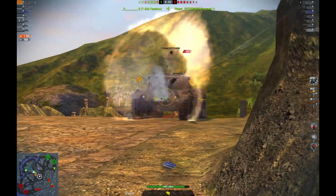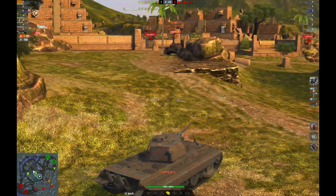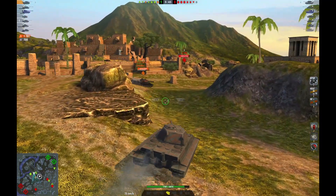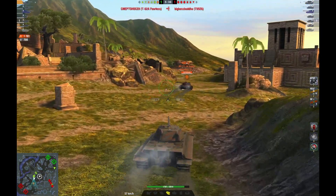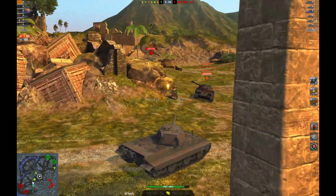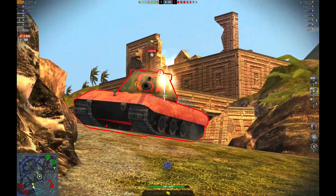All that armor means that this thing has a ton of weight to it, and with that semi-decent power-to-weight ratio, this thing can put the hurt on lightly armored tanks. You see a light tank or a lightly armored medium tank, you go ahead and ram him — you're dealing between 300 to 400 damage, possibly even more depending on the speed that you ram him at — and then they're bouncing off you, and you're absolutely decimating that flank.